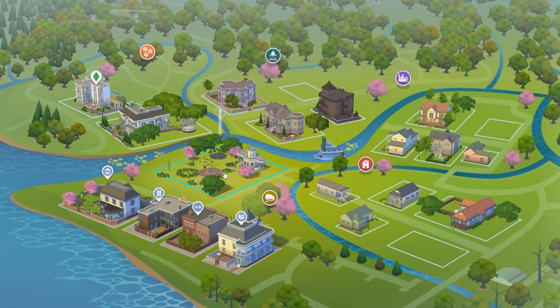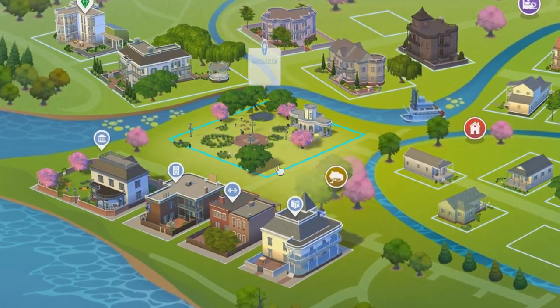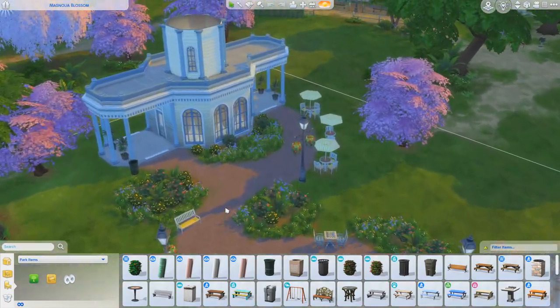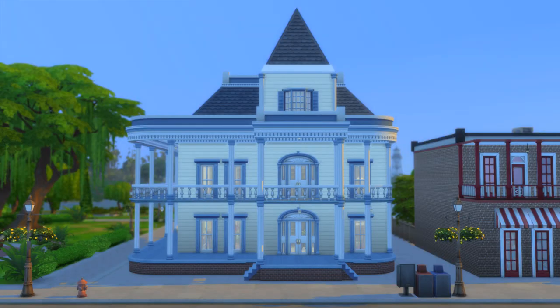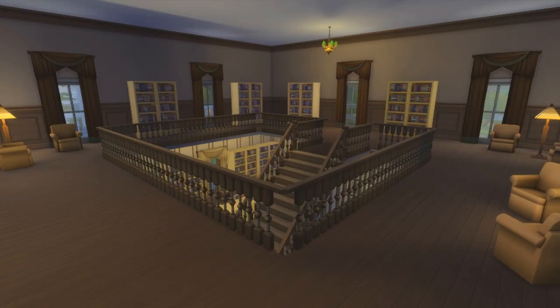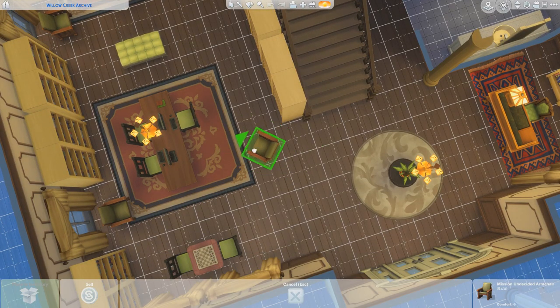Let's move on to the venues, rapid-fire style, because there isn't much to say about their mediocre-ness. Magnolia Blossom is fine — I've just never seen a building modeled after a sippy cup before. Willow Creek Archives: pretty boring and plain. I never visit here and didn't know that there's an upstairs. This chair in the middle of the floor is a bit weird though.